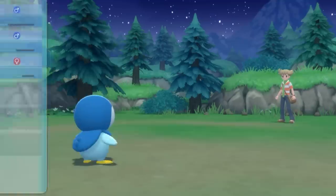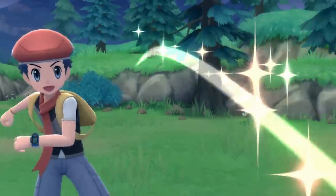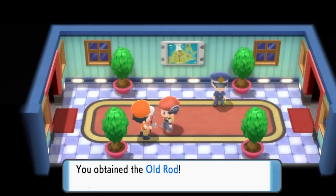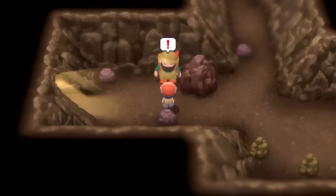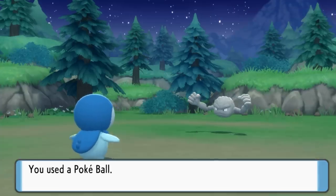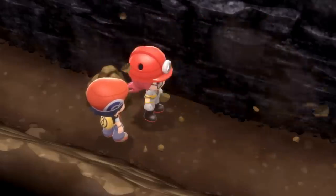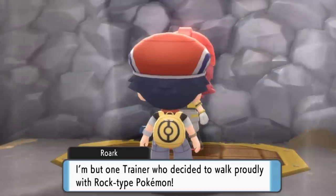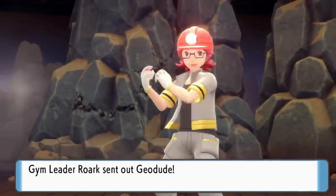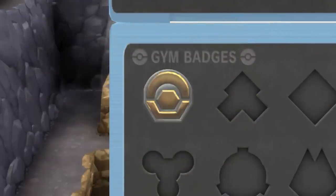Since Wonder Trading doesn't unlock until you have your first gym badge, we're going to have to beat up our rival, scour routes for more Pokemon, and grab the old rod, which will give us access to some encounters otherwise unavailable. A chubby man wanted to smash my rocks, so we ran off and grabbed a stone with a face. We then went to the mines to find Rourke, the gym leader of Oreburgh City, and eventually convinced him to stop breaking rocks and take my gym challenge. I chose Piplup because it's the only gym we really have to beat, and with Piplup's water attacks this was super easy — we swept through all of them and grabbed our first gym badge, unlocking Wonder Trading.